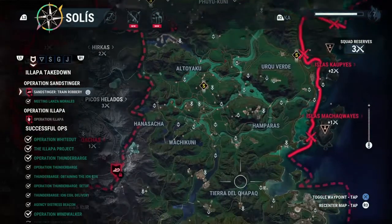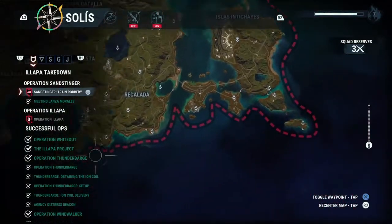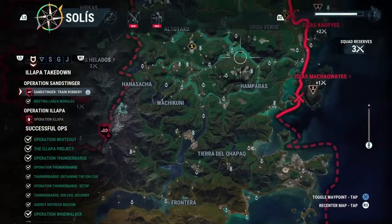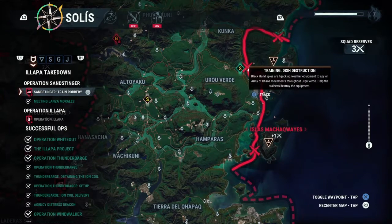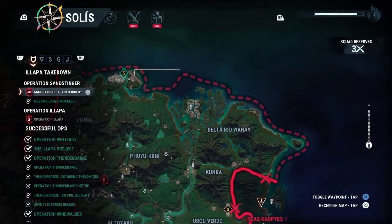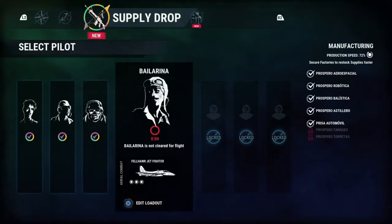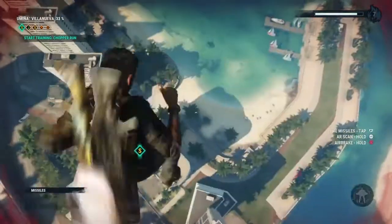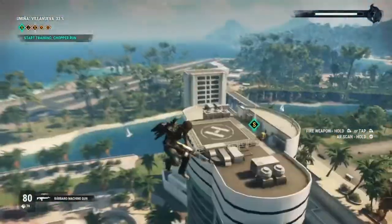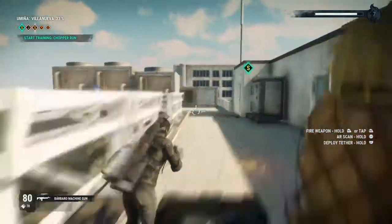Welcome back. Today I'm going to be talking about how you can get the three-band helicopter. In order to get this helicopter, you need to do a training mission, which you can find up here next to this airfield — it's called Training Chopper Run. Once you arrive at the location, you'll be going down to this skyscraper with a helipad.